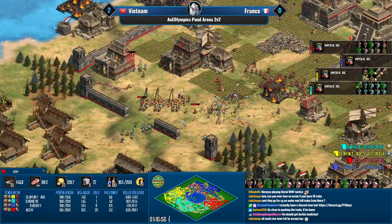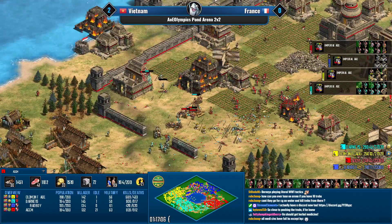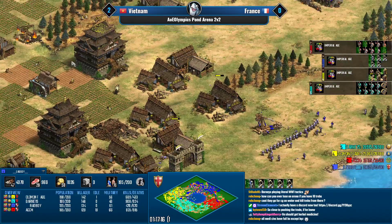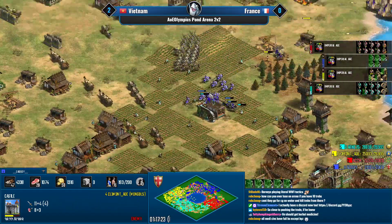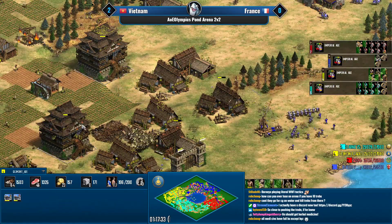Barney's is running out of champions though — the elite jaguar warriors are just going to chew through absolutely everything. This is what we were waiting for. The cavalry raid is distracting Clement — they have to react. If they lose the food eco they just can't replenish the champions.